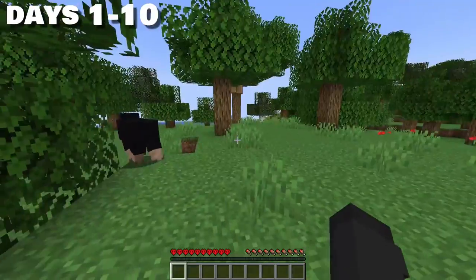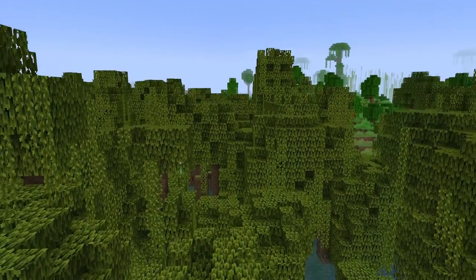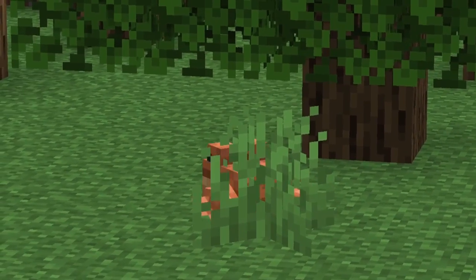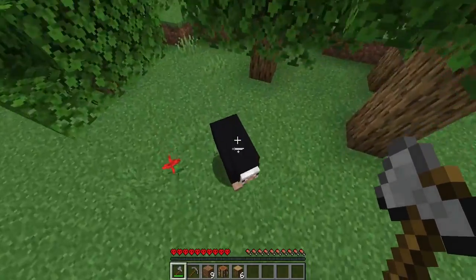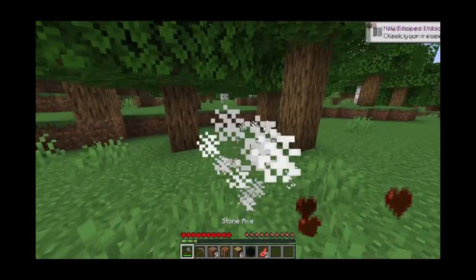Days 1 to 10. Besides the normal stuff, our main goal is to find a mangrove biome. This is one of the new biomes that came in 1.19 — it's where the frogs dwell, and that's where we gotta go to finish that first goal. So let's finish up some basics. We collected some wood, crafted a pickaxe, started mining, made some cobblestone pickaxes and axes. Then I saw a sheep and killed it. Listen, he probably deserved it.